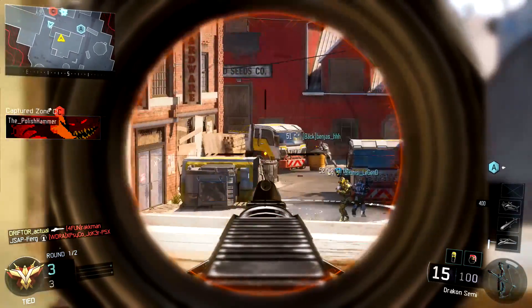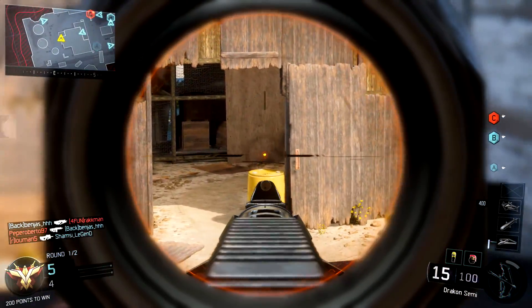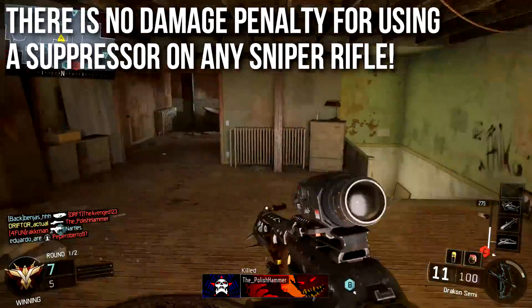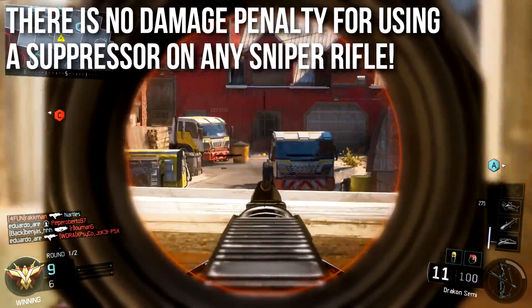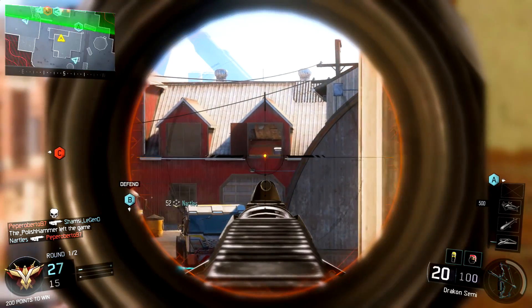I know I'm terrible at sniping, so please forgive my newbie clips here. But the trick with suppressed snipers in Black Ops 3 is that there is no damage penalty for using a suppressor on any sniper rifle. Let me say that again: there is no damage penalty, no range penalty, no one-shot kill area penalty, no rate of fire penalty, no recoil penalty — no penalty whatsoever for running a suppressor on any sniper rifle in Black Ops 3.